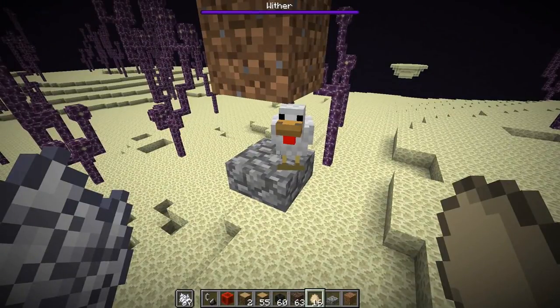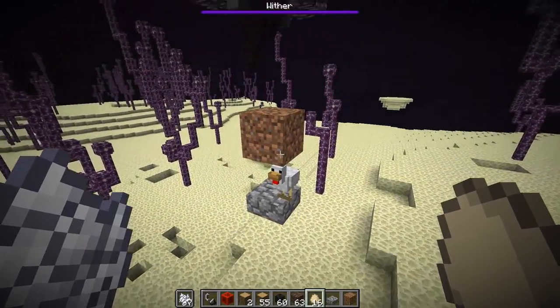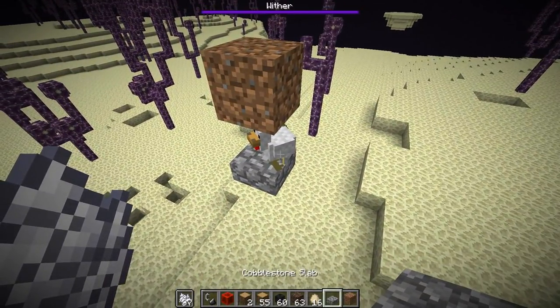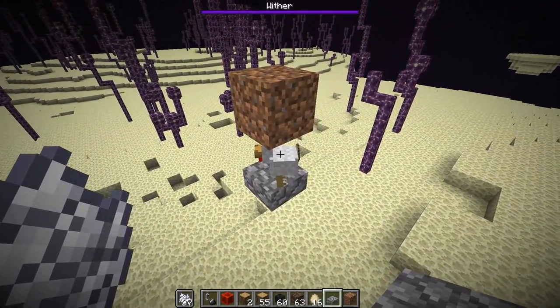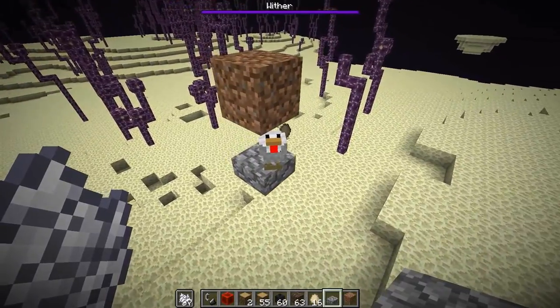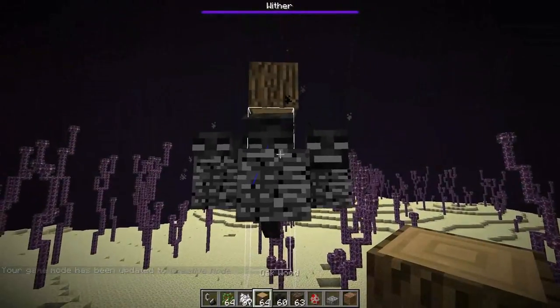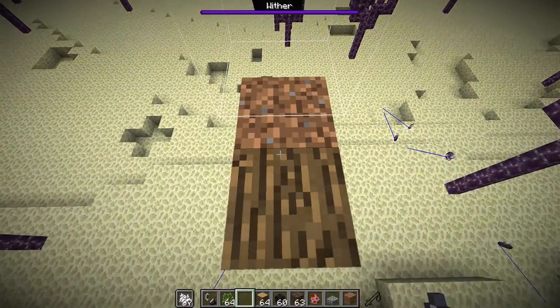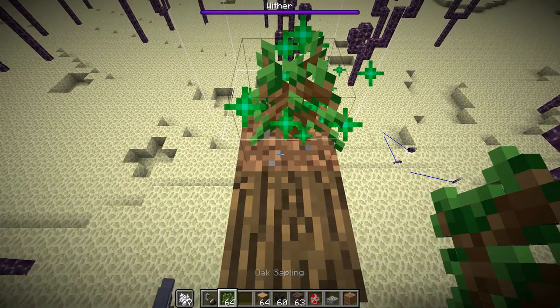I use a chicken down here for a target because chickens are pretty easy to get out into any location just by using eggs. Other things such as endermites are easy to transport using enderpearls. Iron golems and snow golems are easy because you can build them up. That's pretty much all there is to this farm — all you have to do is come in here and place down your saplings as well as your bone meal.